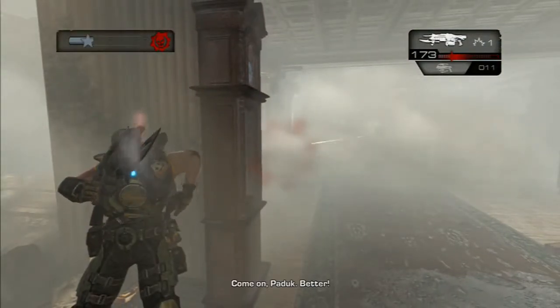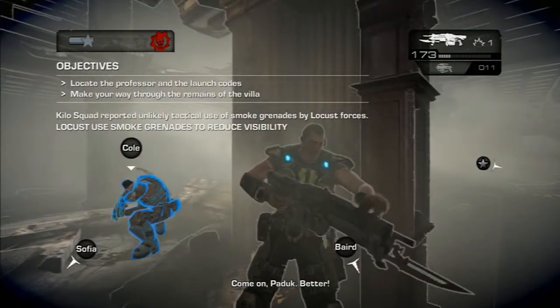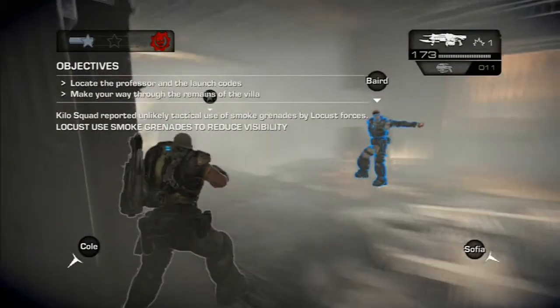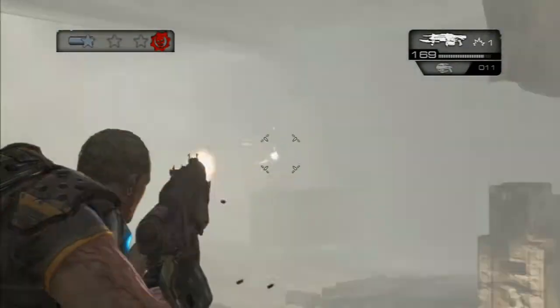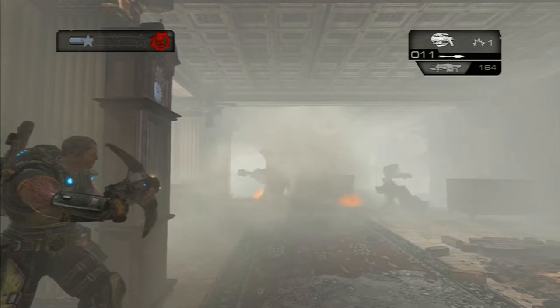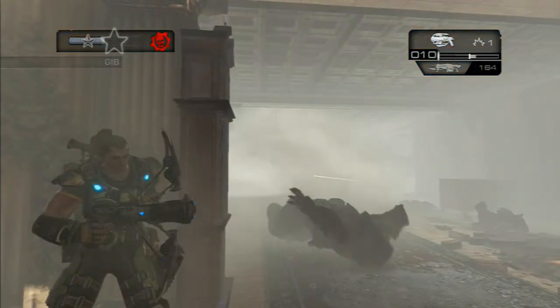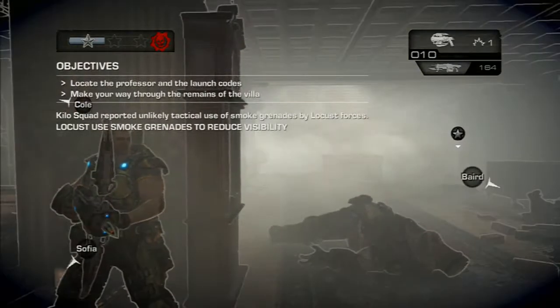You gotta get quality kills to get your stars up quicker. With the Torque Bow, you can get a headshot instead of just sticking it to the enemy and blowing them up. The headshot, I think, gets you more points.